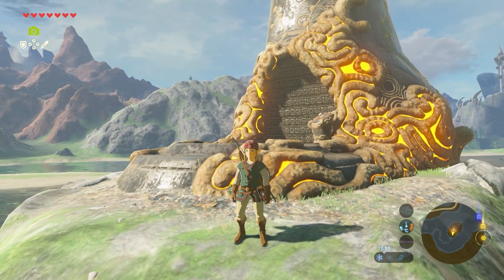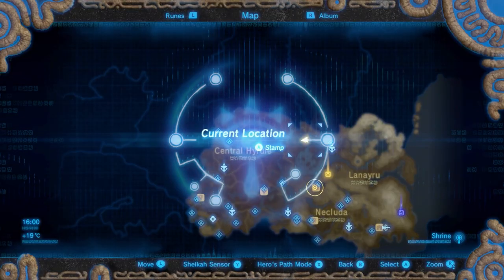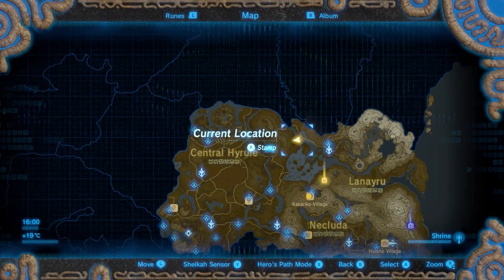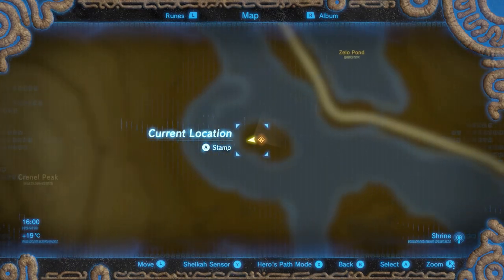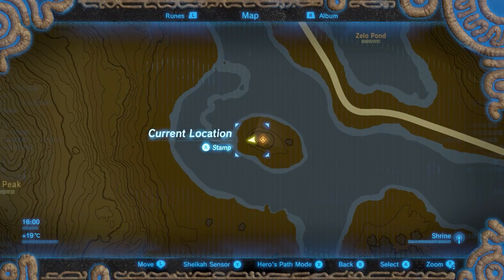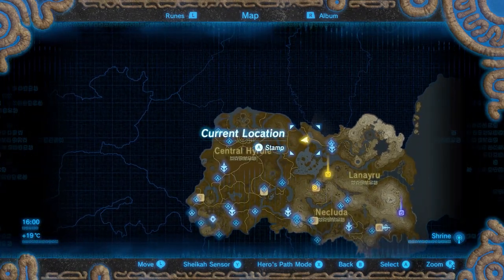The Shi Rata Shrine is located on the northwest side of the Leneiru region, to the west of Leneiru Tower, on a small island full of brambles. To get inside you need to ignite the brambles with fire, so fire arrows or wood and flint are necessary.